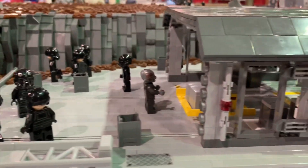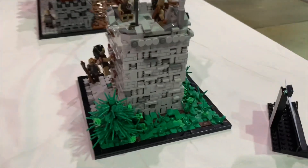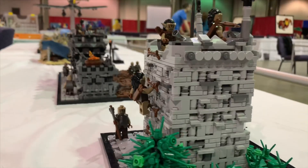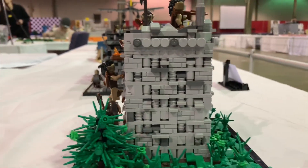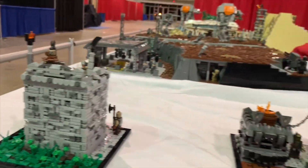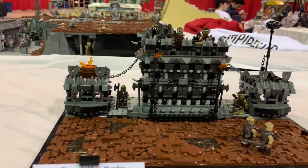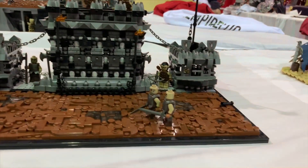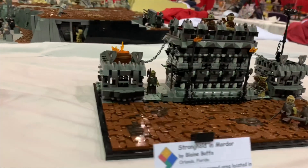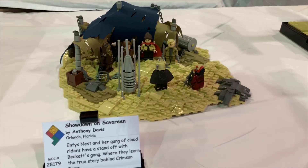This next MOC isn't Star Wars, but I decided to show it because it's Lord of the Rings — you don't really see that many Lord of the Rings MOCs at conventions anymore. This is the Orc Outpost at the Shire, created by Blanesworld. It's a reference to the book. Next up is the Uden Outpost on Mordor — I definitely love the wall design and greebles there.